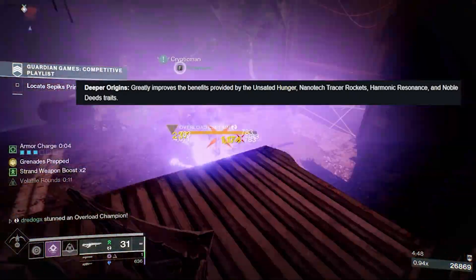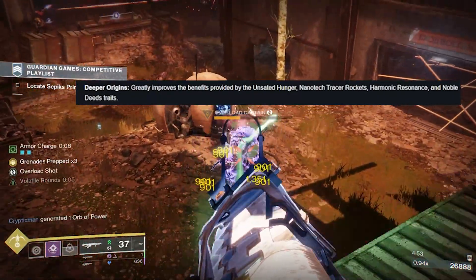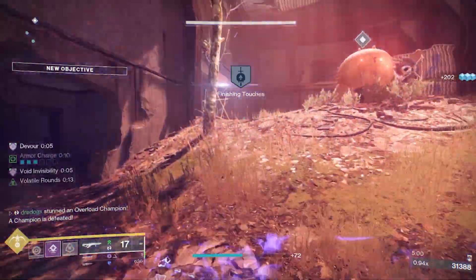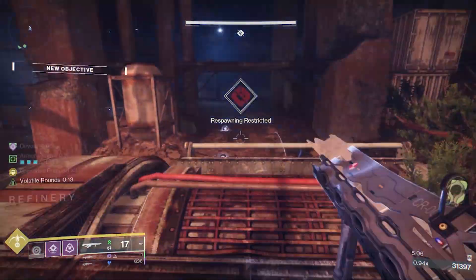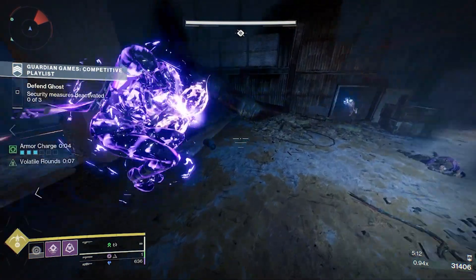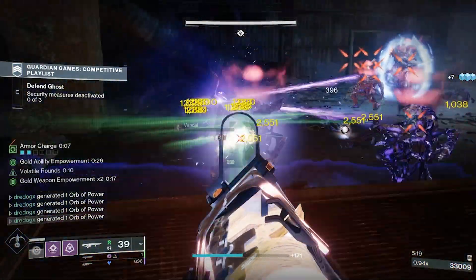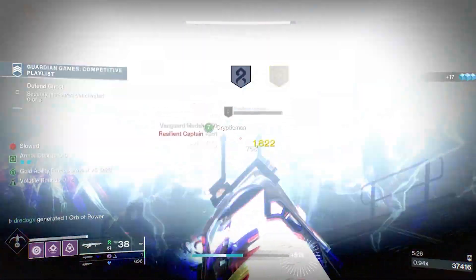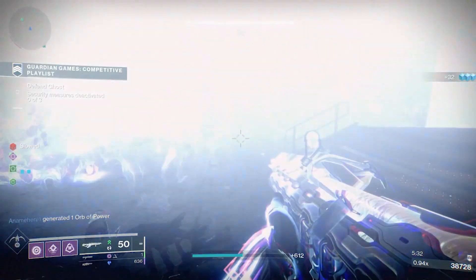Next we have the origin trait perk: Deep Origins. It greatly improves the benefits provided by Unsated Hunger, Nanotech Tracer Rockets, Harmonic Resonance, and Noble Deeds — the origin traits for Season of the Deep, Neomuna weapons, Root of Nightmares weapons, and Season of Defiant weapons. Not crazy about this perk in general, but depending on how it works with Nanotech Tracer Rockets and Harmonic Resonance — if it increases the damage from Harmonic Resonance or the damage the rockets do — that could be pretty good. We'll see.